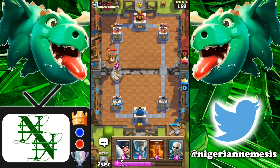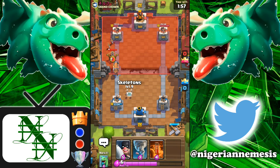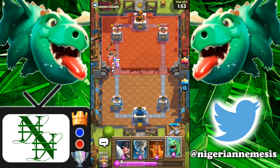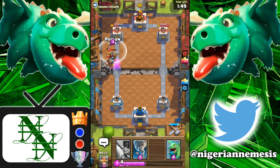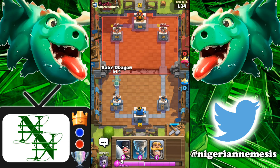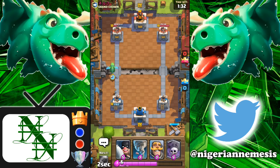We have a huge elixir lead, so we're just going to go in hot. He's going to play the expo, so our battle ram is going to connect onto that to deal some serious damage. That expo still has decent health so we're going to poison the tower to take it down as well as take down the expo. Now I know he has the expo - I'm going to save my knight to counter it, create a huge counter-attack. His left tower is down to 1093, looking pretty good.